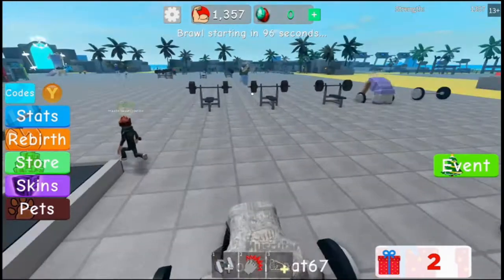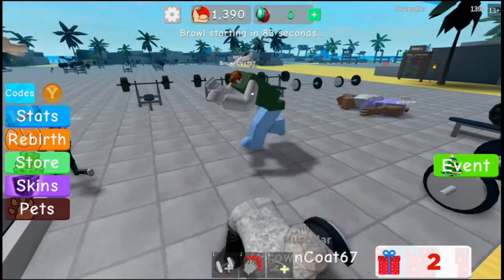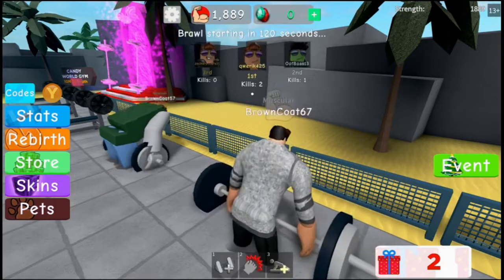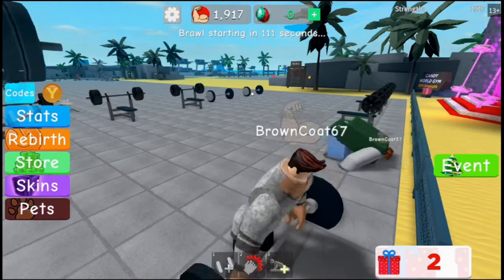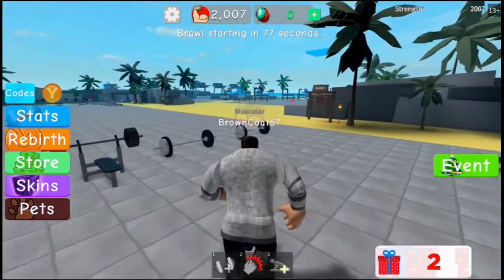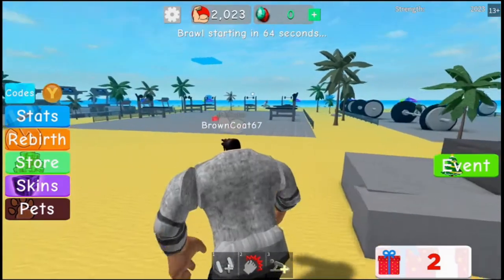All right, doing some deadlifts, getting strong. Look at you, dude — you're getting big, you're bigger than I am! Go get him! It says you're a stick on my screen. I think it's just the game. Wow, you got them quick, bud. Ten million strength to get to Candy World Gym — ten million strength! So I'm assuming once we unlock Big Boy Beach, the equipment there will raise our strength much faster. Oh, these weights are ginormous! There we go — I had to buff up. These weights give you so much!